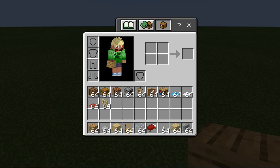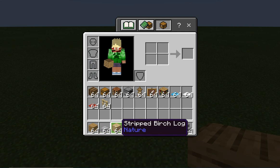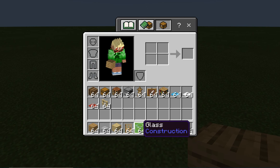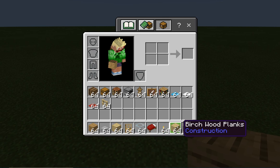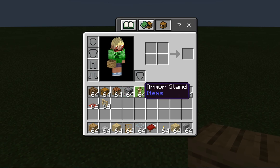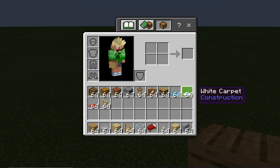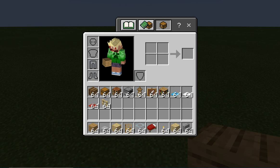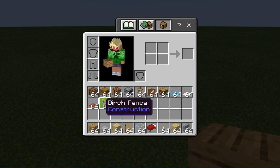These are the materials you're going to need for this house: some oak wood planks, smooth stone slabs, stripped birch logs, oak door, glass, red beds or the color bed of your choice, torches, birch wood planks, polished andesite stairs, barrels, chests, crafting tables, furnaces, armor stands, item frames, bookshelves, light blue carpets, white carpet, red carpet, and birch fence.